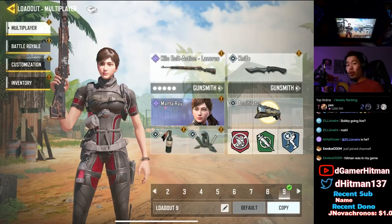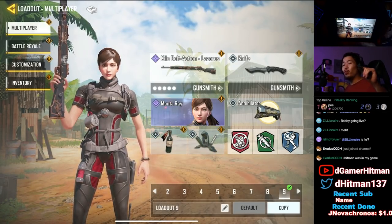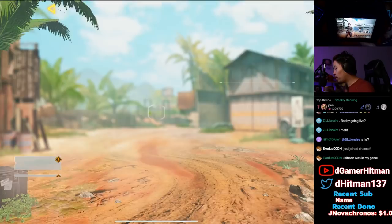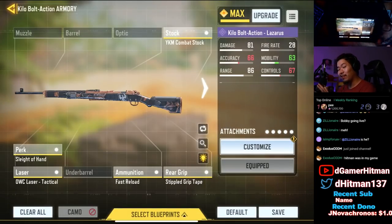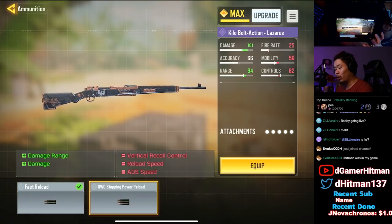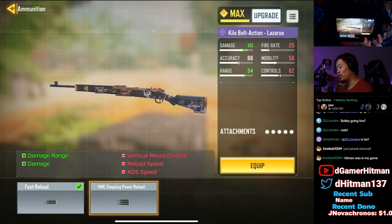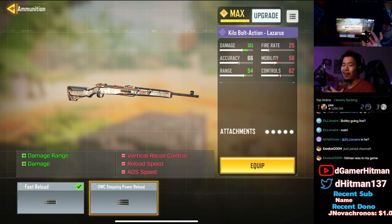Let me show you guys the build. This is going to be the absolute fastest ADS you can build — minus one small thing we'll explain in a second. We'll also show the perks we're running. This is gonna be really shocking for some of you guys because I'm actually not using stopping power. Stopping power does reduce your ADS speed, reload speed, and vertical recoil control.